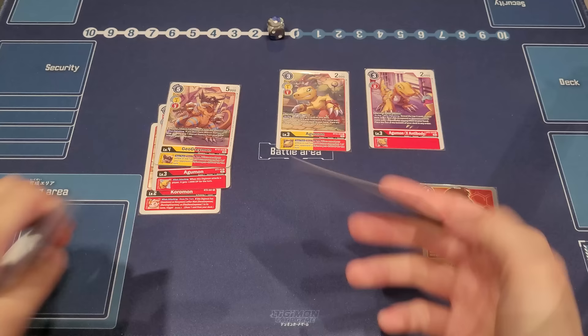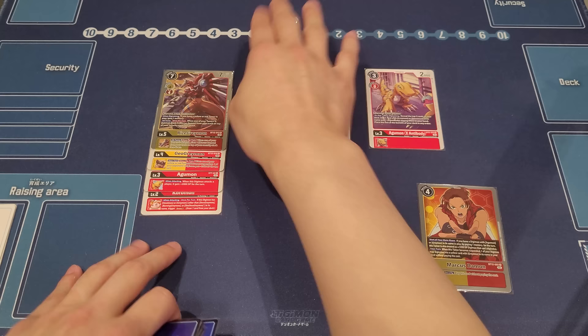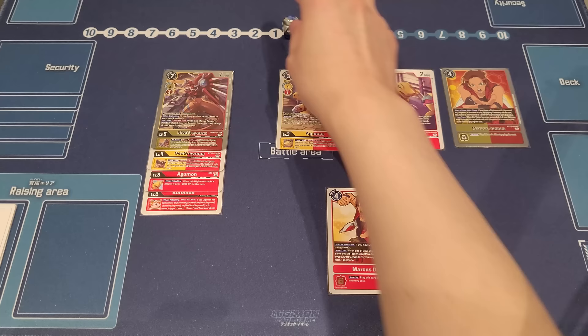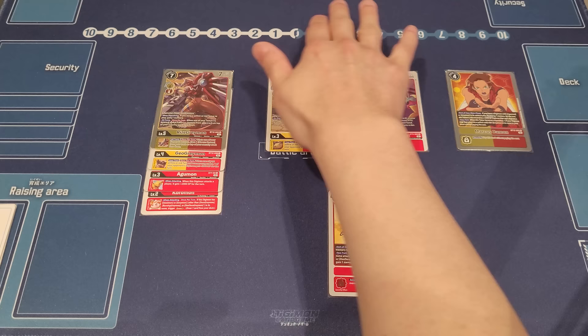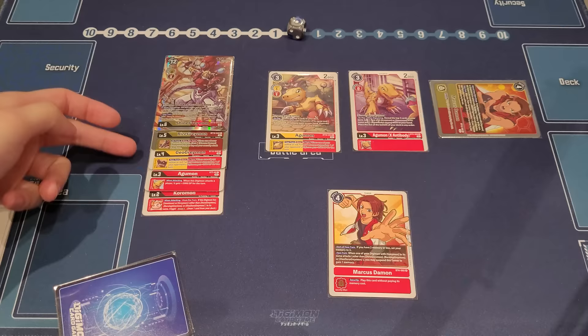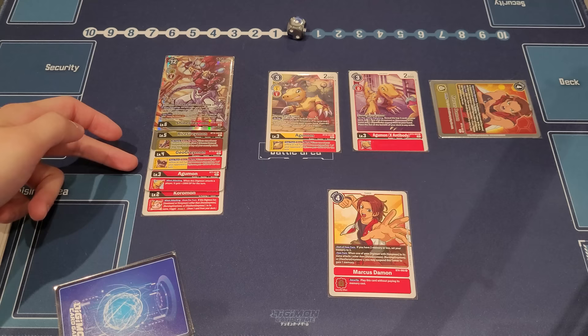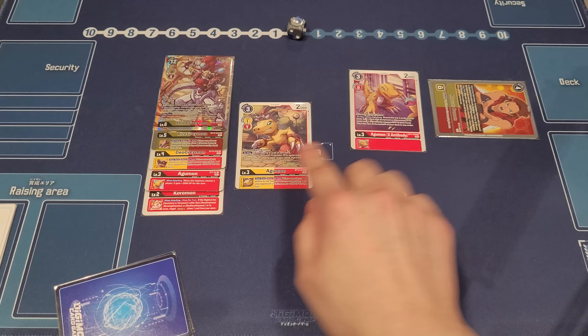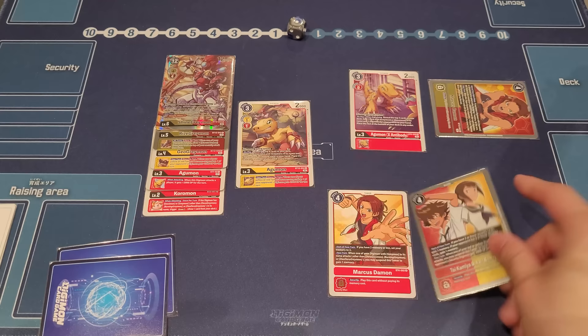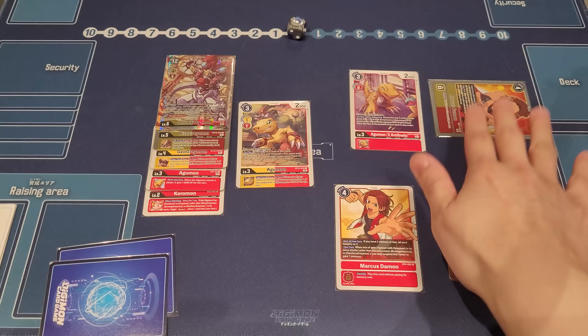Here's the super cool combo: with Marcus Damon established and starting at three memory, pay one to move Marcus up, digivolve RyzeGreymon for three, gain the memory back. Then immediately swing with Marcus Damon. Because he's suspended, you get to digivolve into ShineGreymon for free. All the effects activate — GeoGreymon and BT12 Agumon inhertitables trigger since a yellow or red tamer is suspended, giving you minus 2000 DP twice. And your ShineGreymon's your-turn effect gives Marcus 3000 DP and Security +1.